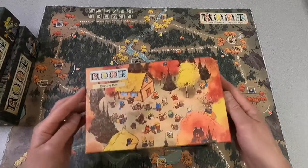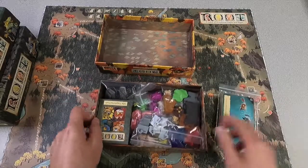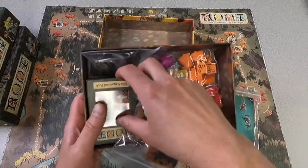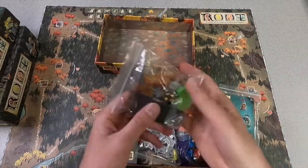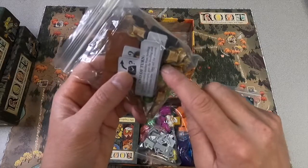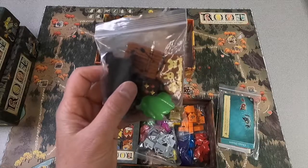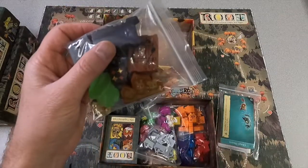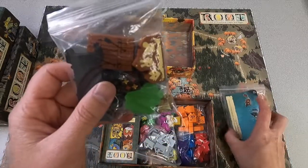Start with the little box. Unsurprisingly, in the hirelings box are all the hirelings. I have all of the hirelings in their own little baggies. I've put the hireling dice as well as all the little bits to make the hirelings possible and the different Landmarks into this bag.